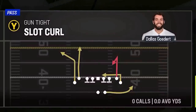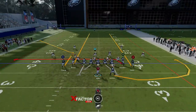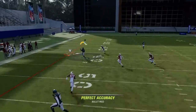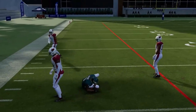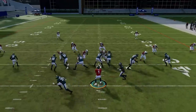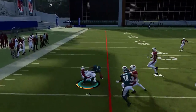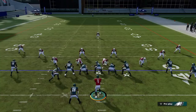Next up we've got the Slot Curl. Put the Y route on a streak, the A route on a drag, and the B route on a streak. You can pretty much hit the X route against any single defense in the game, man or zone. The drag is obviously your check down. Next up we've got the Jet Touch Pass — best against zone coverages like cover three and cover four, and man coverages where the cornerbacks drop back. It's a good way to get the ball to one of your more explosive playmakers — your fastest receiver in that spot.